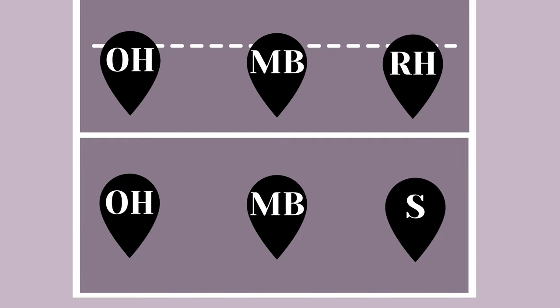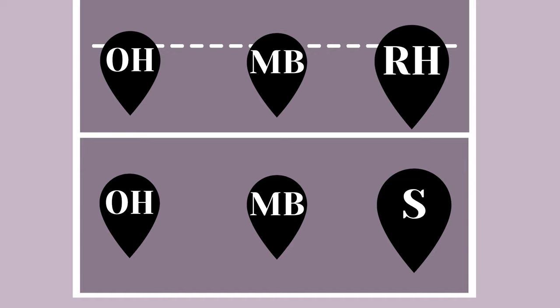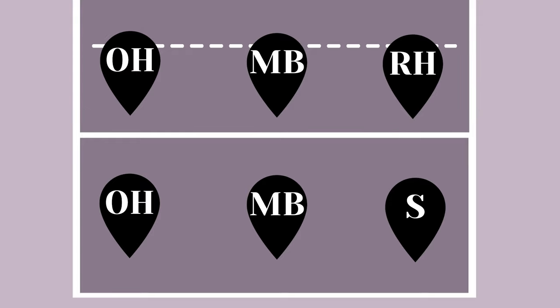After learning all of this, you might be introduced to the 6-2 formation. This is called a 6-2 because there are six players on the court who are hitters and two of them can also be setters. The advantage of this offense is that it gives you three hitters on the front row at all times, which provides your team with more options when hitting. The base positions are: the setter in position one, a right side hitter in position two, a middle blocker in position three, an outside hitter in position four, another outside hitter in position five, and another middle blocker in position six.